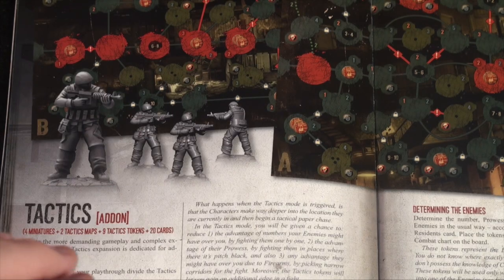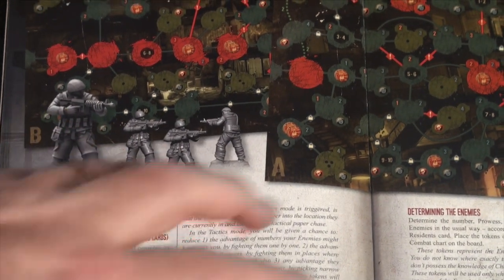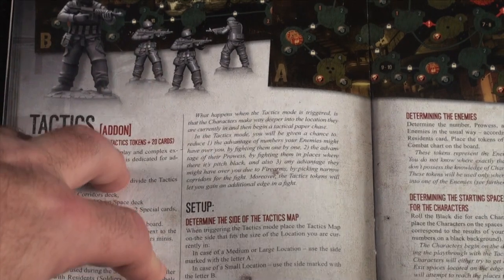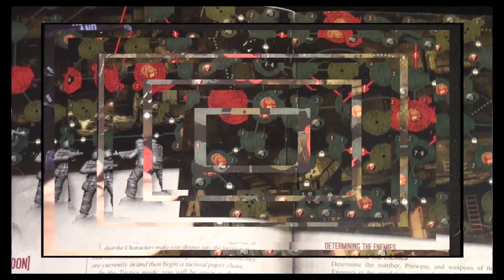Don't forget to subscribe to PurgeFugues. Here is the Tactics add-on expansion for War of Mind. This is by far the most complicated of the bunch. Do not play this unless you're an advanced player. Let me show you how this works and see if it's something you want to add on — but please don't try this your first 10 to 15 plays.